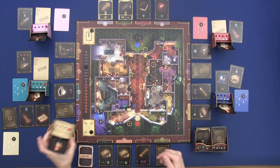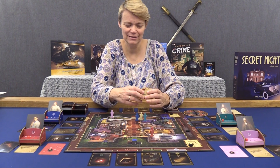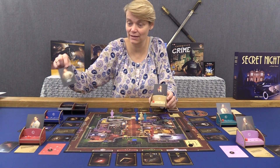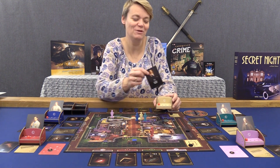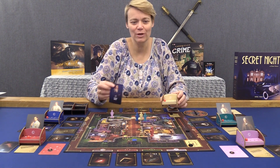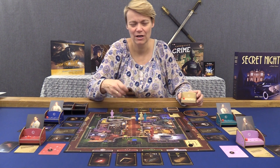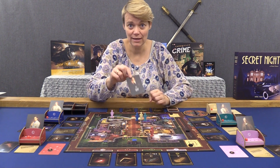I'm not that happy about the standees because they were a bit fiddly to assemble. When they are standing, I cannot see my own character or my ability, and I can't see the opponents' abilities when they're in the standees. You might announce abilities at the start of the game but it's hard to remember all the other players' abilities. People forgot about their own ability because they can't see their cards. So we preferred to just lay the card down so we could see the ability.